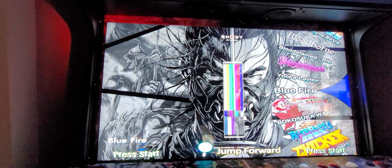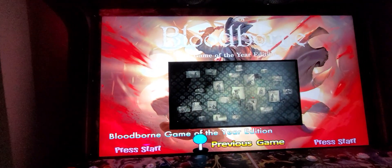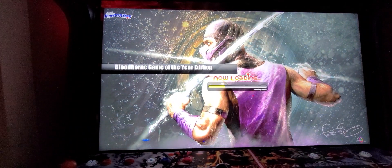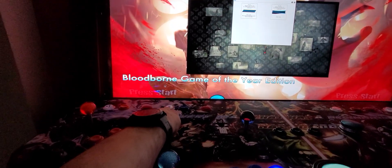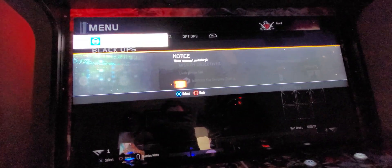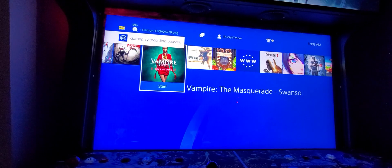Whatever game you load here doesn't really matter — it's only going to get into the UI, you can't call a game directly. What you can do is click on this, which calls the Chaki interface. The way I set it up, you select which console to use — it's hard-coded for this module — so when I press start it loads the PlayStation 4. That was Call of Duty 3, let's get out of that.